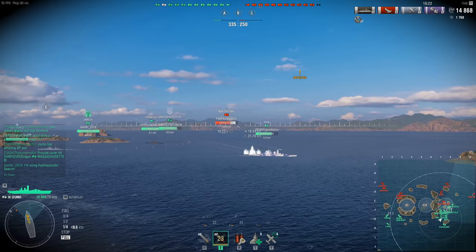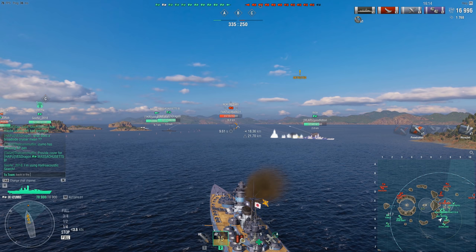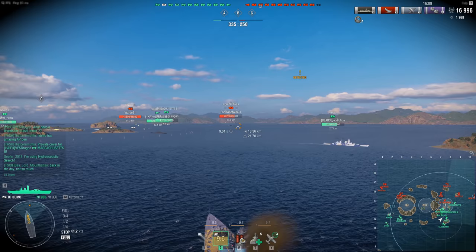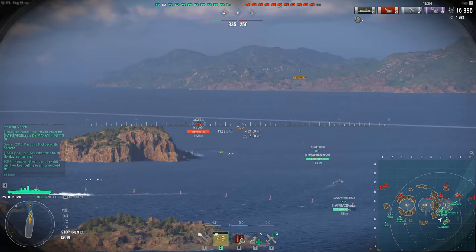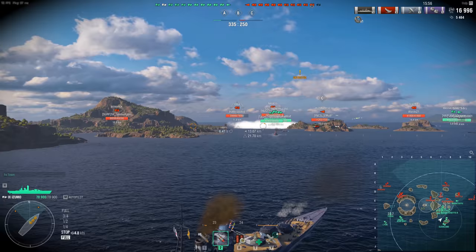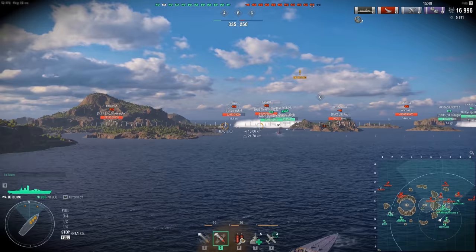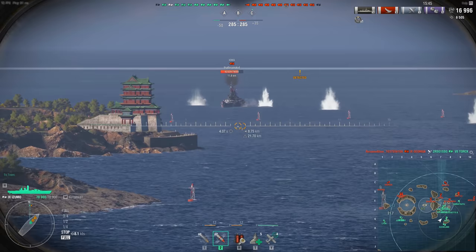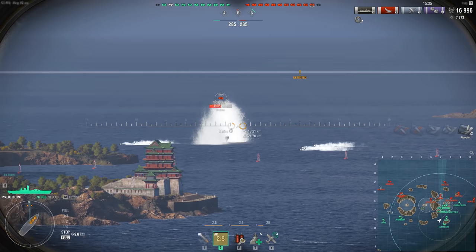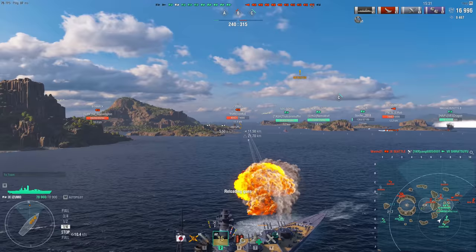You play the Izumo angled, bow-in, using that turret setup to your advantage — having all three turrets in the front means you can get all your guns on target most of the time. There are some situations where you have to be so steeply angled that you can't get that third turret on target, but most of the time you can. The Izumo has a super thick main armor belt that, when you angle properly, will absolutely bounce anything thrown at it — even Yamato's shells or Shikishima's shells.